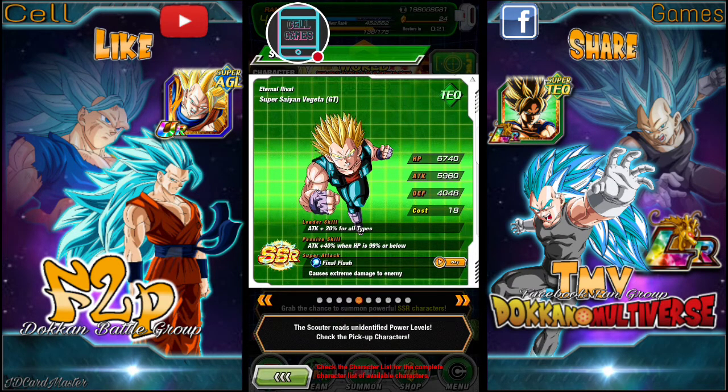I want to share this guy's ability with you. When he tokens, all type ki plus two, attack defense plus 40%, SA becomes supreme and raises defense by 30% for six turns. That's okay. Passive is 90% to attack when HP is 99% or below — 99% is somewhat easier to maintain rather than the 80%, right?